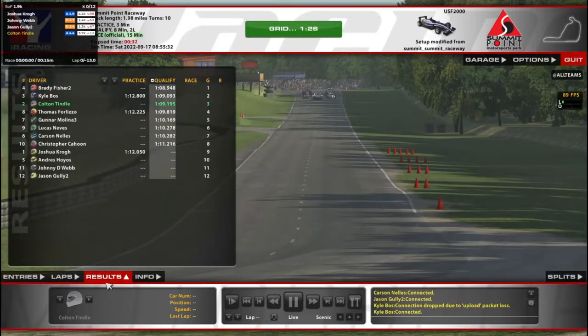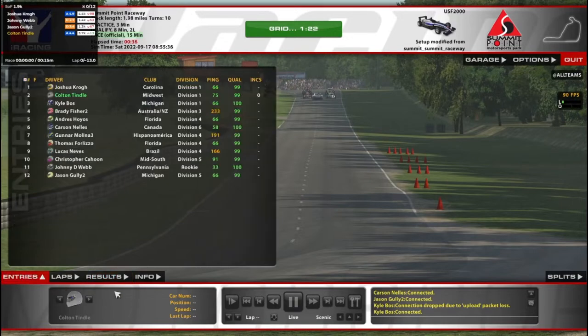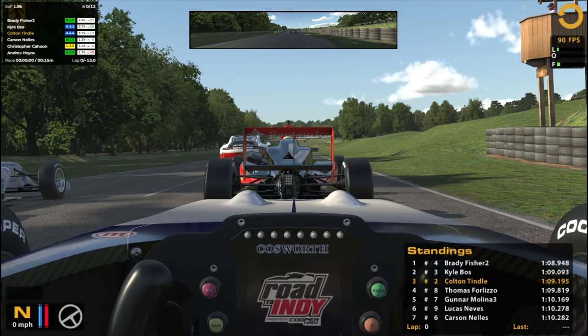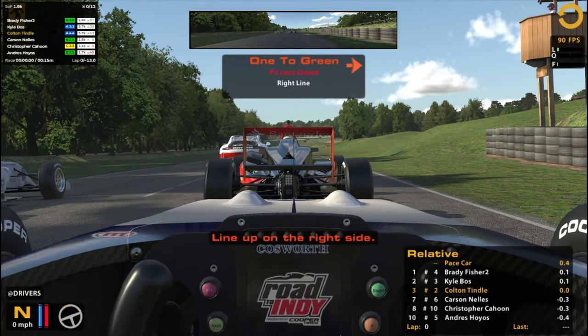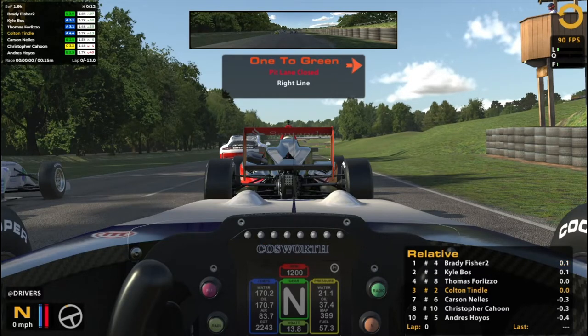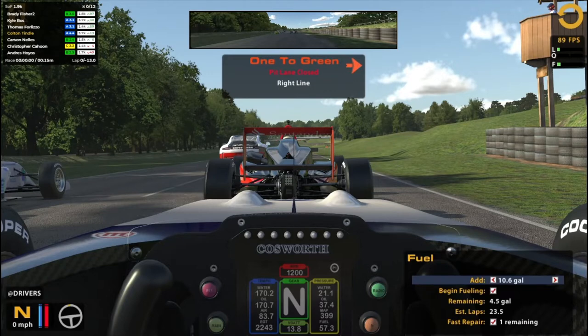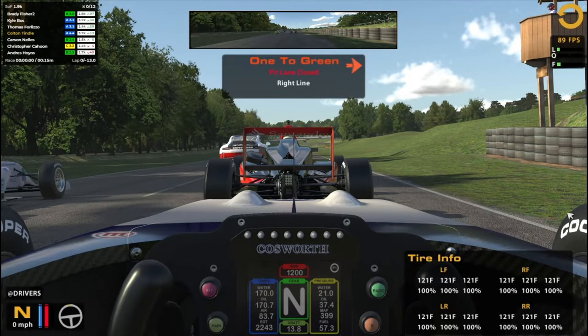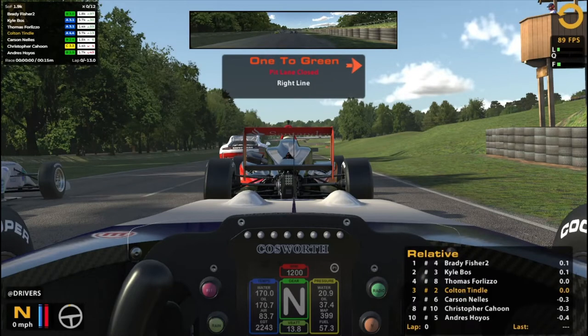One car actually chooses not to qualify. We do pace laps here — one lap to green, line up on the right side, pit road is closed. One pace lap before we're ready to go. Getting the fast repair ready in case we need it, but hopefully we don't.